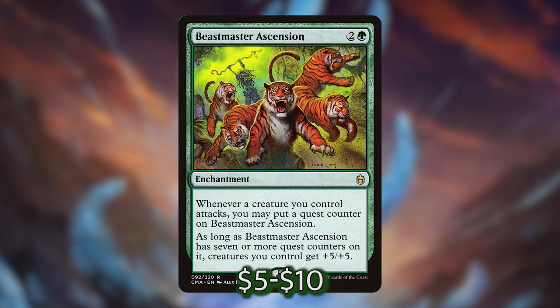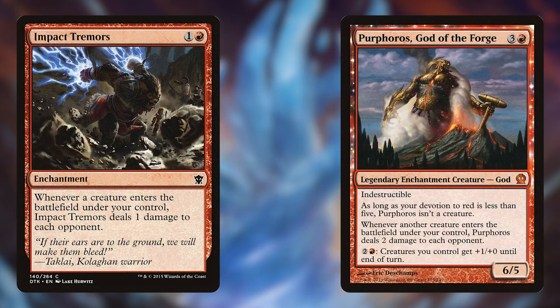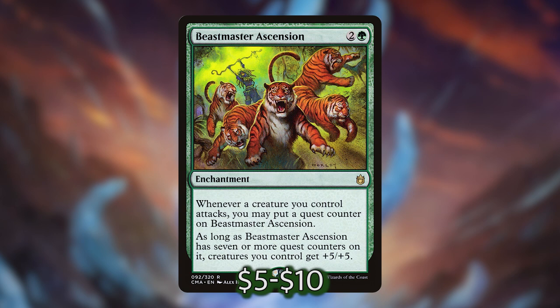Now for a little extra — Beastmaster Ascension. Most of this deck revolves around Thromok, but one of the most important aspects of building an EDH deck is the ability to win without your commander. Impact Tremors and Purphoros are good examples, and Beastmaster Ascension is another — it gives all your creatures plus-5-plus-5 once you've unlocked it with quest counters from attacking. You could start the turn with an army of 1/1s, drop this enchantment, swing with ten of them, and immediately turn them all into 6/6s out of nowhere.